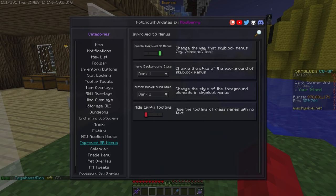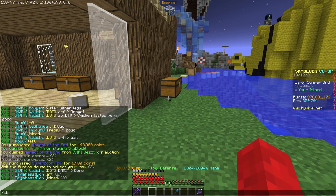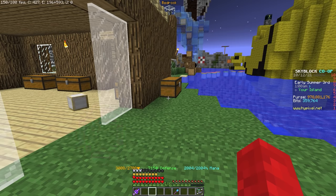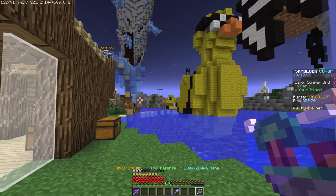Improved SB Menus is an option to customize your Skyblock menus so that they look better. There are a lot of options and styles here to mess around with, and four unused style options which can be used by texture packs to make their pack fit with the mod. Play around with these yourself and choose a style that you like, or just disable it if you prefer what vanilla gives you.